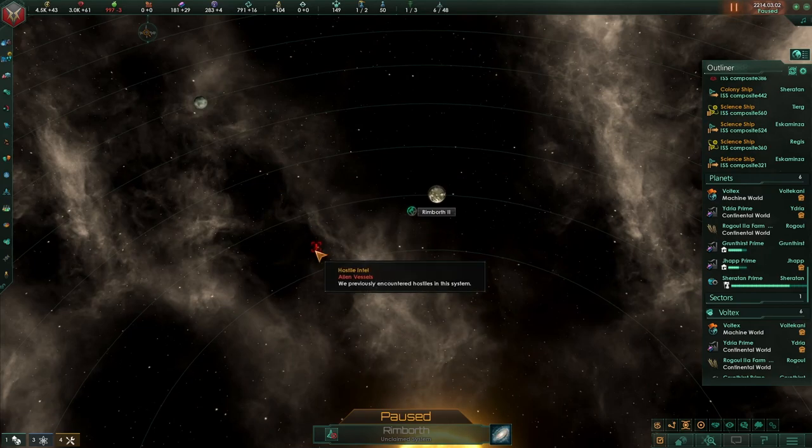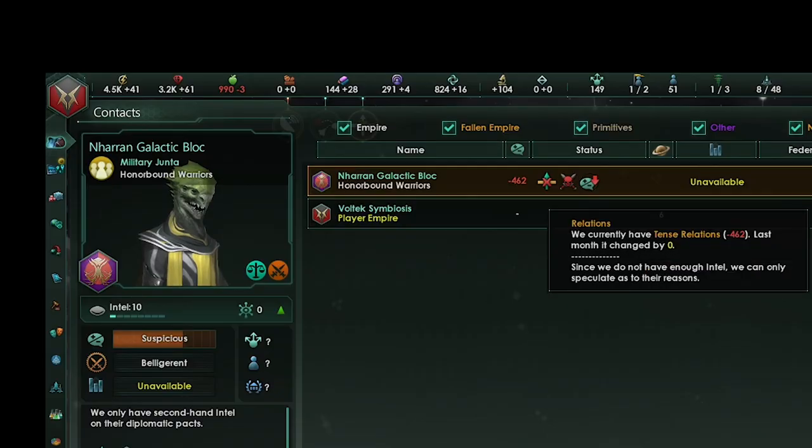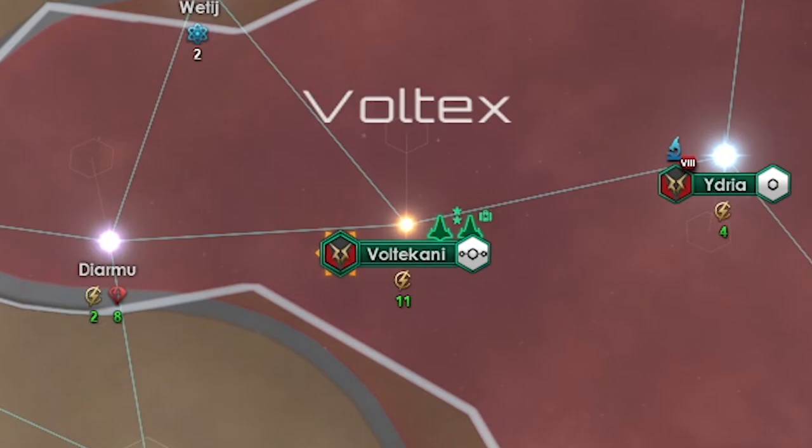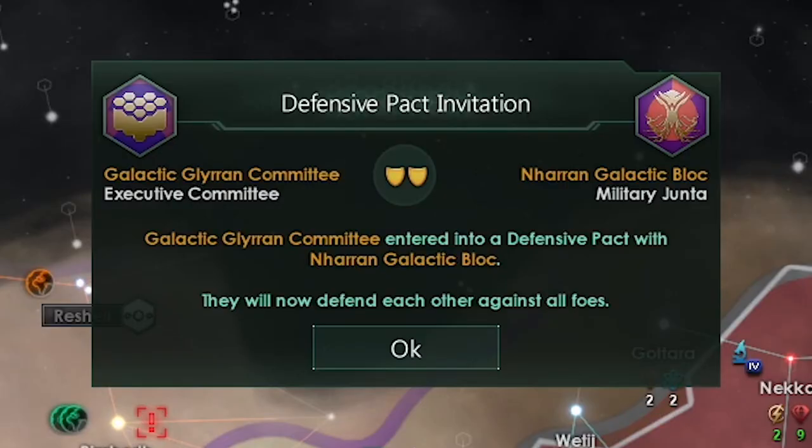I knew then that I had to start pumping out ships. The empire established contact with me so I began to make plans to go to war. I discovered that they only had two planets, which was an indicator that they were weaker than me. However, the two empires I just met had formed a defensive pact, meaning I'd have to fight both of them if I wanted to fight one.